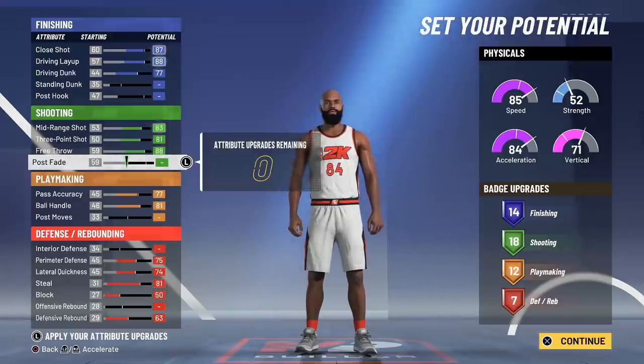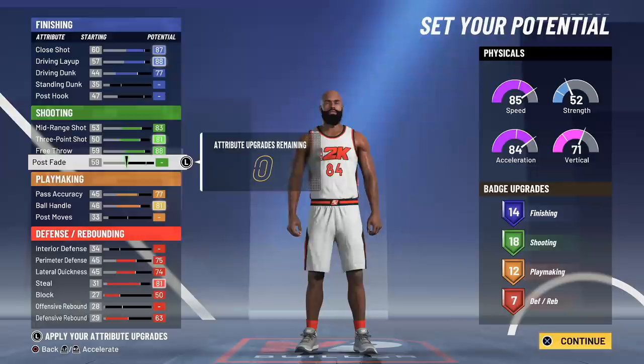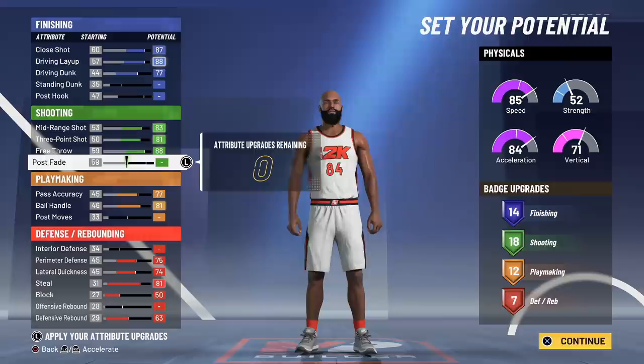With the way the badge points are looking — and I haven't even touched my wingspan, haven't even touched my weight, haven't even touched my height — I have 14 finishing badges, 18 shooting badges, 12 playmaking badges, and 7 defensive badges. I will not call this the most complete all-around build, but on paper this build looks crazy.